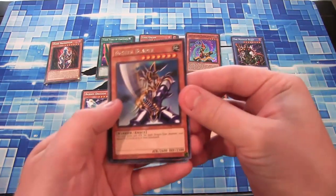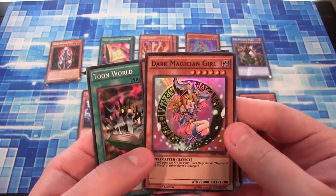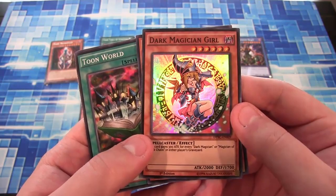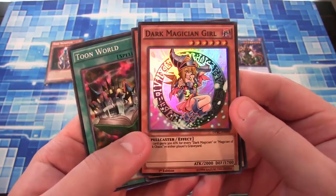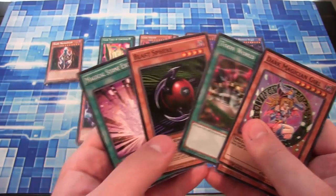And Buster Blader — I've got a few Buster Bladers now. And Dark Magician Girl. They went with that artwork too — I kind of wish they went with the original, but that artwork's pretty cool. I believe it's the same one they used in Duelist Pack Yugi. Super rares for days — that's what we got, a bunch of super rares. Toon World and everything too.